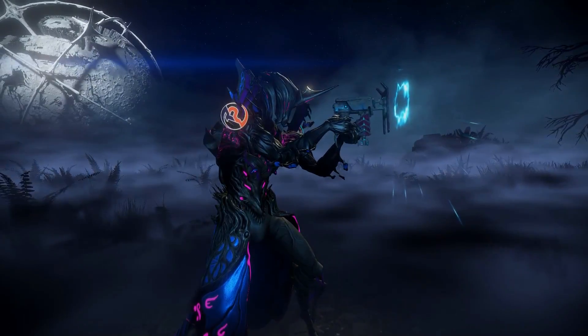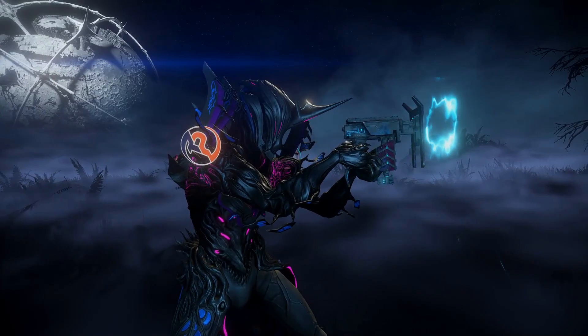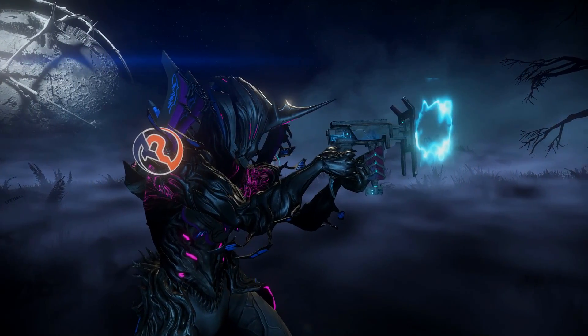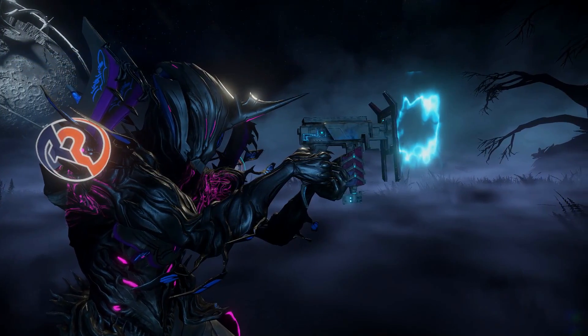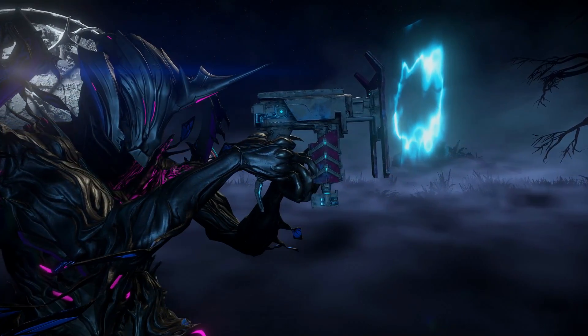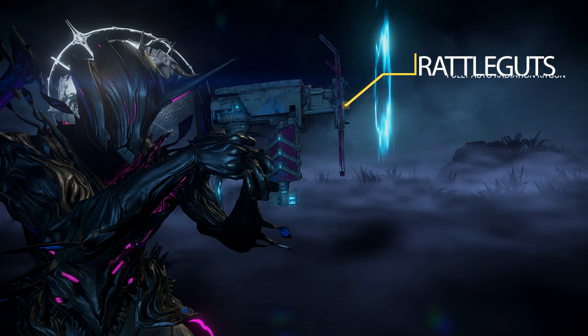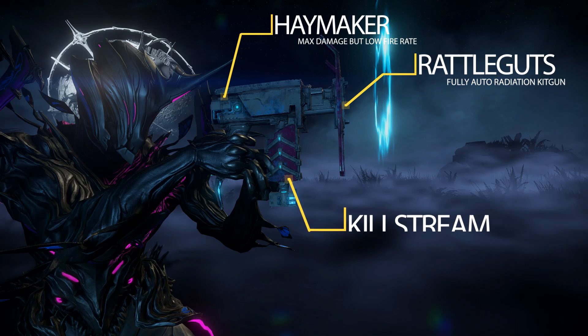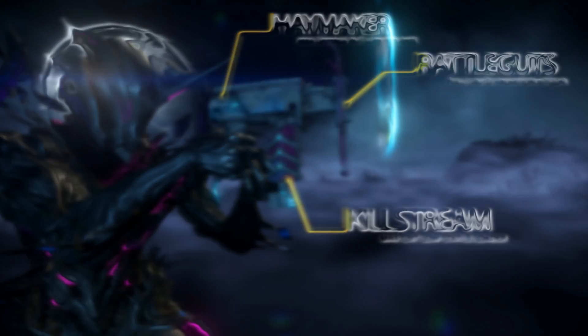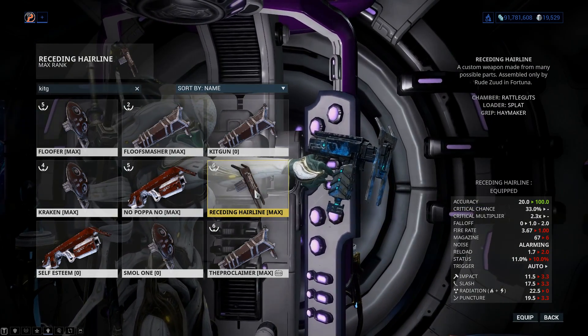The next kit gun is my favorite. It doesn't hit as hard per single shot as my Tomb Finger, the Proclaimer, but it can deal with larger groups of enemies a lot easier because of its magazine size and the fact that it's a full-auto kit gun. This is my Rattle Guts kit gun — my 'Receding Hairline.' It uses the combination of the Rattle Guts chamber, the Haymaker grip, and the Killstream loader, giving it a 33% crit chance and a 2.3x crit multiplier. It's another crit-based weapon, which is what kit guns absolutely excel at.